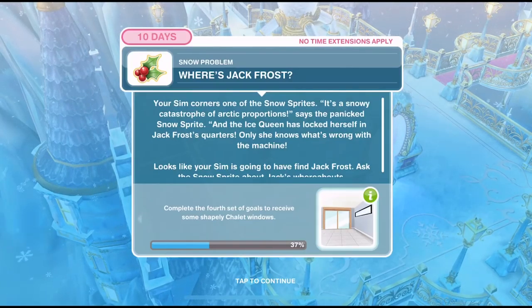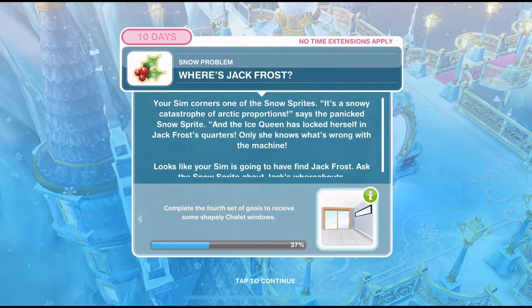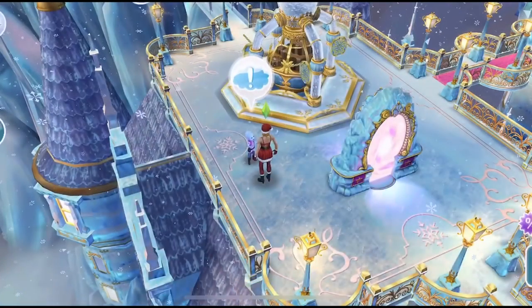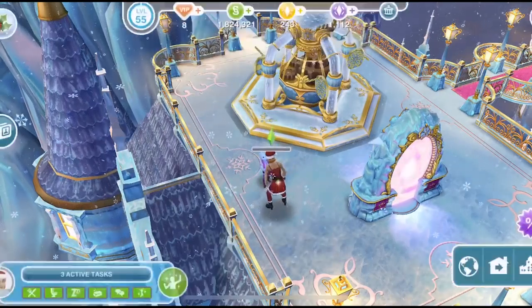The ice queen has locked herself in Jack Frost's quarters, and only she knows what's wrong with the machine. Looks like your sim is going to have to find Jack Frost. Ask the snow sprite about Jack's whereabouts — let's click on the snow sprite again. Where's Jack? That takes four hours.